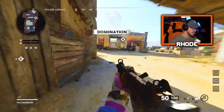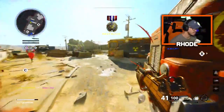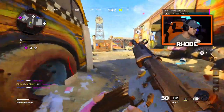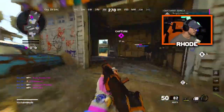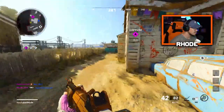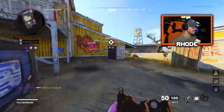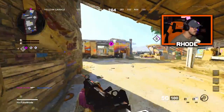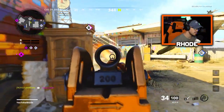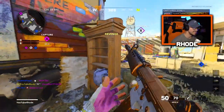Alright, we're gonna be using this new Gargoyle Krig — let's see what we can do with it. I'm using the attachments that came with it, we didn't change anything out. I don't know if I like the iron sights on this Krig — it's obviously a really good weapon though, you guys know that. I never used a Krig without a sight before.